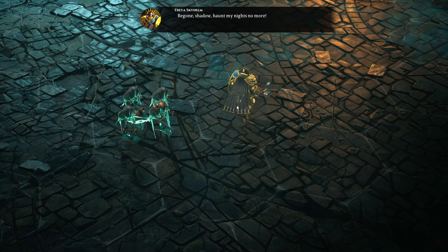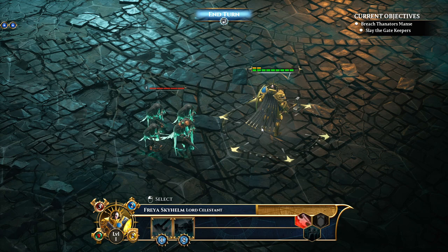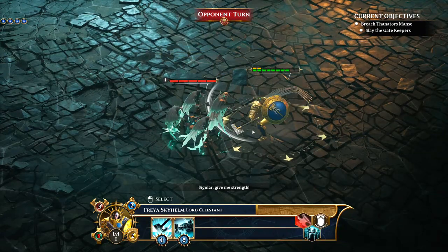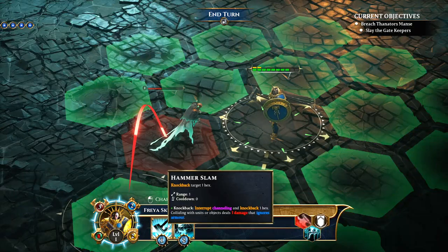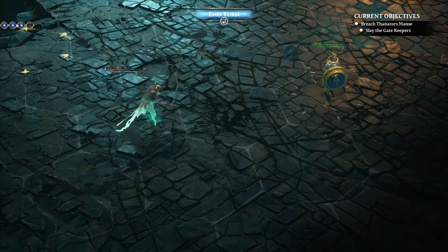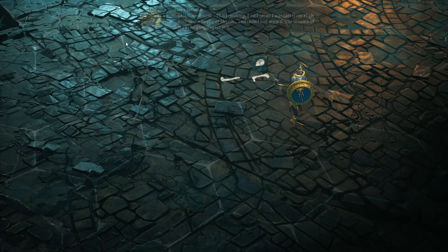It looks like the bubblies in the bottom left — the red one is probably the damage we deal, the yellow one with a shield is our armor, the green is our HP, and I think the blue is action points maybe. Our retaliation damage is pretty good. I notice something that looks like an armor save triggering. There are little globes on the map — what do those do?